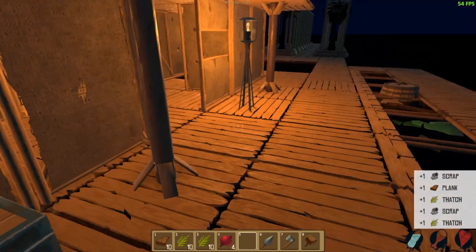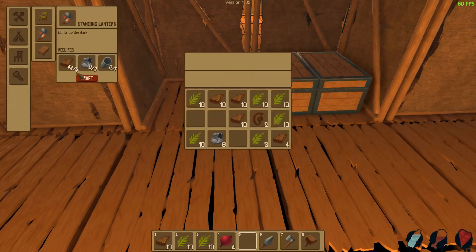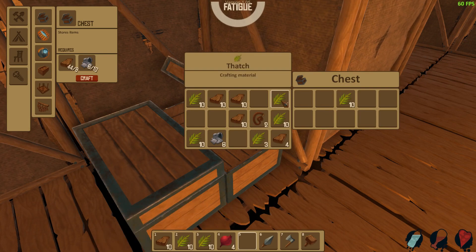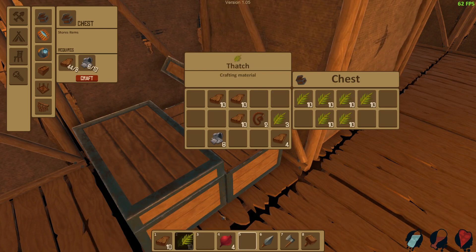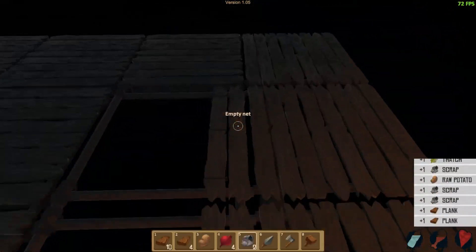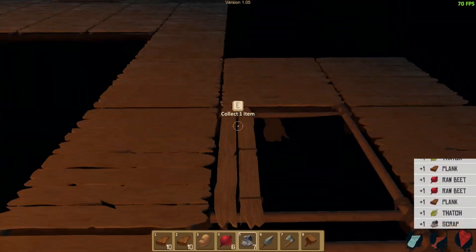Let's try using the chest again - hoping to fix the bug. I should actually read the patch notes. I did read the email they sent me but it was just a highlight reel of the big changes. I don't have any scrap. Let's store the thatch in this one for now. It may come in handy - who knows.